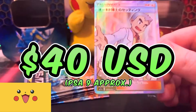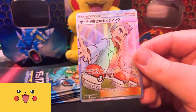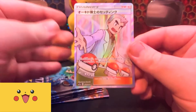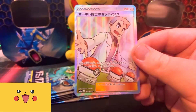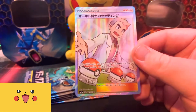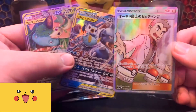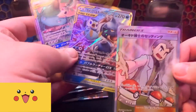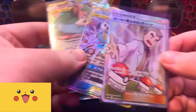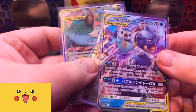Oh my gosh, dude — what is going on?! No way. We got a secret rare — Professor Oak! Need another sleeve. Look at these pulls so far. Oh man, these look amazing. And in Japanese too! They're so great. The Blastoise and Piplup is definitely my favorite so far.